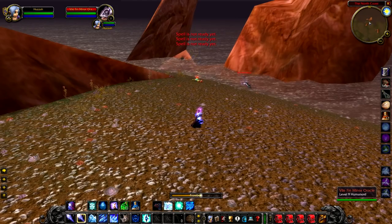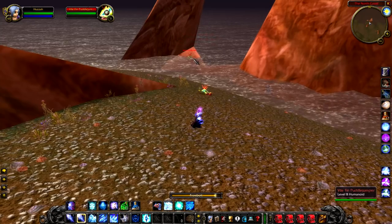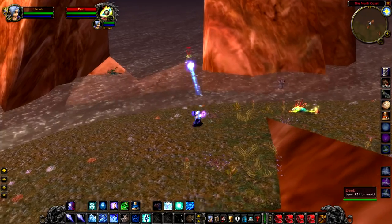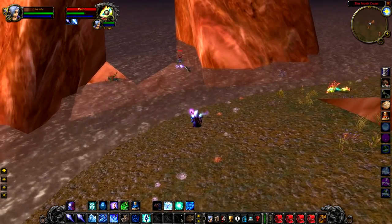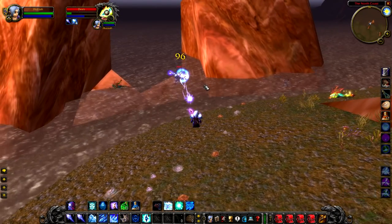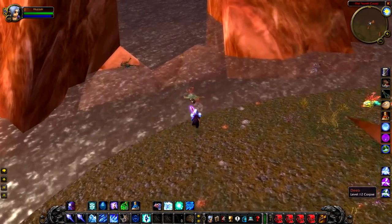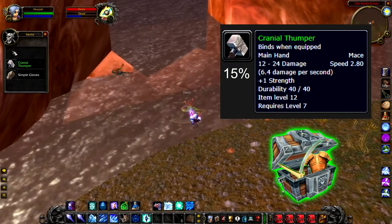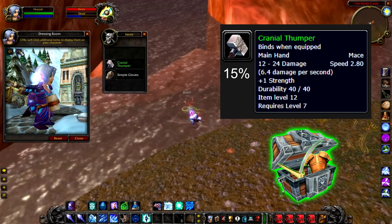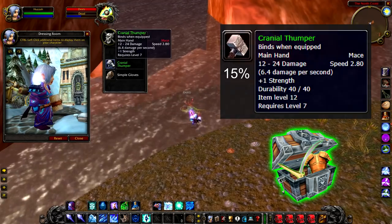Let's talk about another rare you might not be familiar with. This one is also a murloc called Deeb — a level 12 that hangs around on the beach just north of Garen's Haunt. Deeb will typically have two or three adds with him and primarily fires Lightning Bolts, which do a fair bit of damage. You could probably do this solo with some health potions, otherwise just take a friend. Deeb is special in that he's the only rare in Tirisfal Glades with a chance to drop a unique green item: the Cranial Thumper, with a 15% drop chance — a pretty good mace.